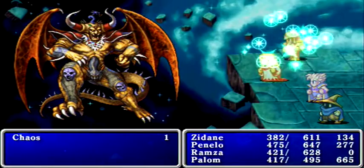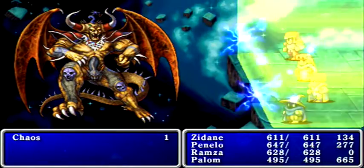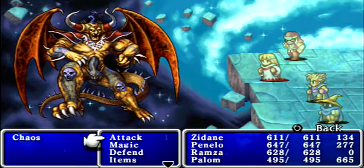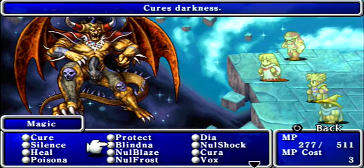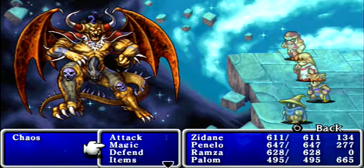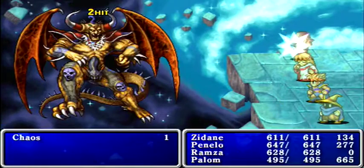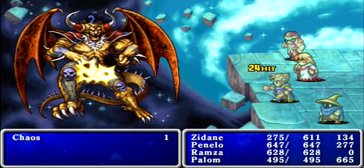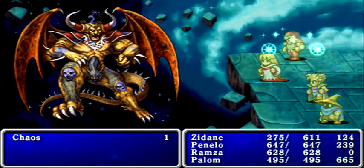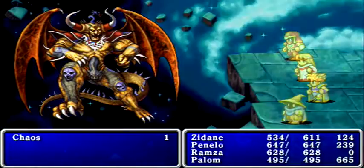In this version — and I think the Game Boy Advance version — they actually increased Chaos's HP by quite a lot. I think in the original you could one-shot him with a well-buffed monk or master. That's clearly no longer the case. Let's use more curtain items in case he uses those attack spells again — since we're going to be in this for a bit longer, having as many curtain items up as possible is going to be good for us long term.